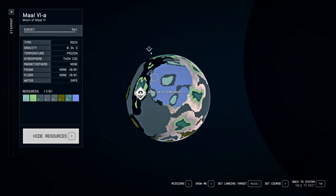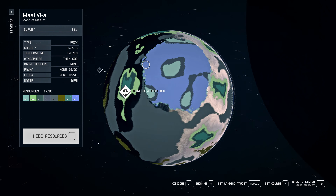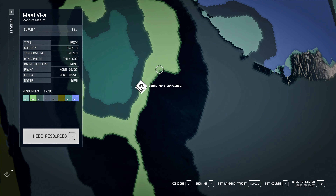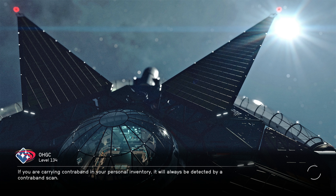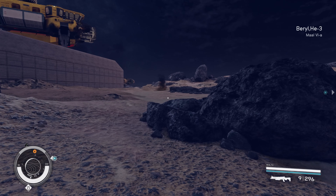Beryllium is used for creating the Tau Grade Rheostat, and helium is used to supply components like the Positron Battery to any system or planet we need for a supply mission. Looking at the resource map of Mal 6a, we have a big spot of lithium, helium, aluminium, and beryllium. I placed my outpost very close to the border of these biomes.